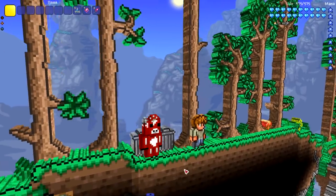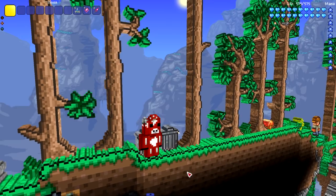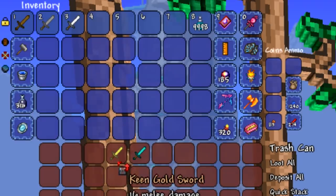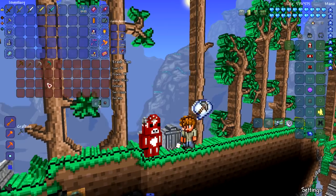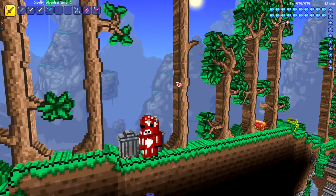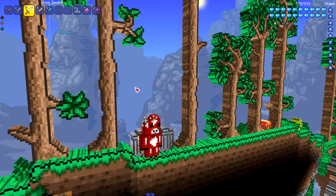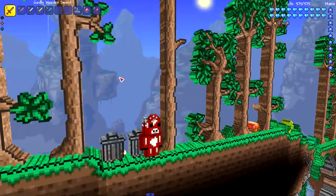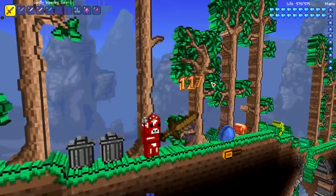I changed the angle again. Obviously Minecraft is a first-person game, but I'm not sure we can get first person in Terraria — I might be able to mess with the camera controls a bit. Moving on to the next set of Minecraft stuff: swords. We got the wooden, stone, iron, gold, and diamond sword. I just noticed there's no gold pickaxe — I feel like they should have put it in, just like how gold is in vanilla Minecraft.